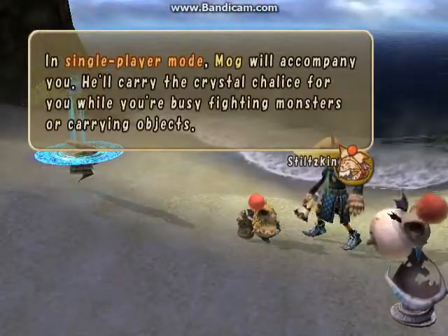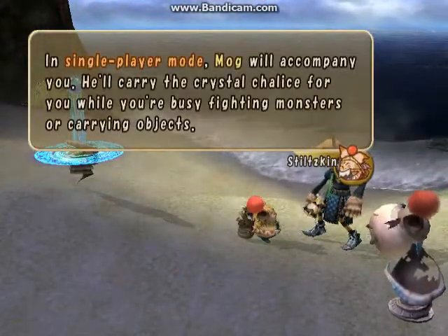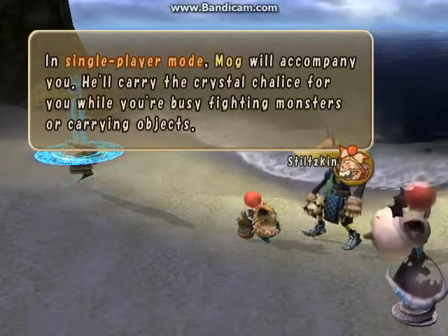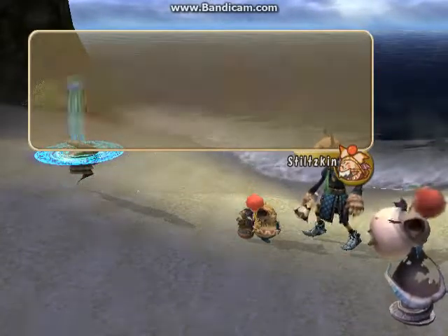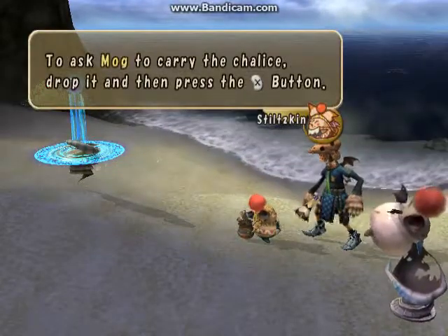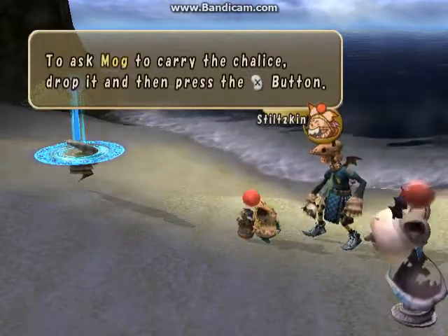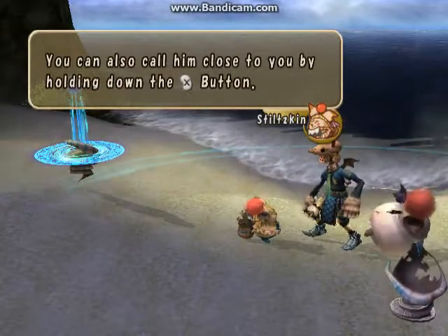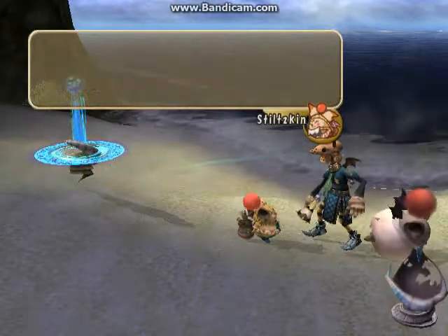About Mog's role in single player mode: Mog will accompany you. He'll carry the crystal chalice for you while you're busy fighting monsters or carrying objects. To ask Mog to carry the chalice, drop it and then press the X button. When he is carrying it, press the X button to have him drop it. You can also call him close to you by holding down the X button.